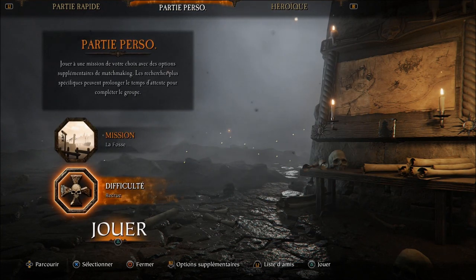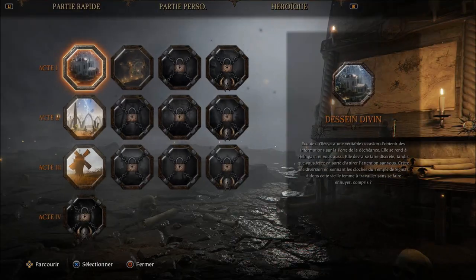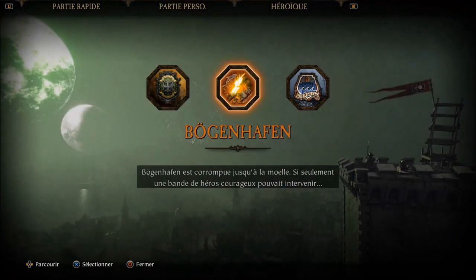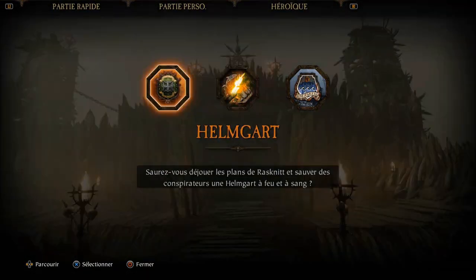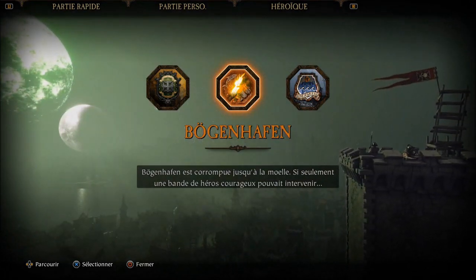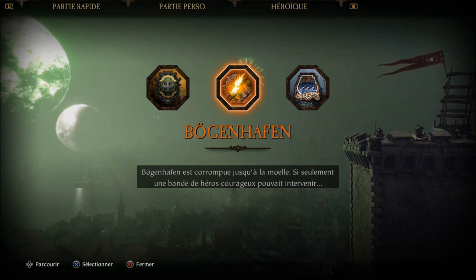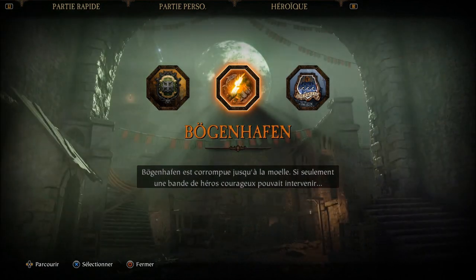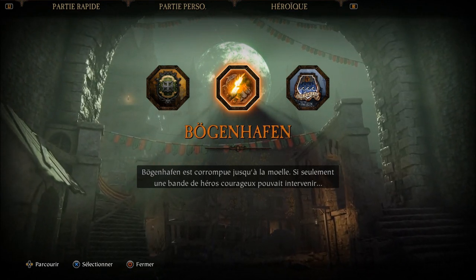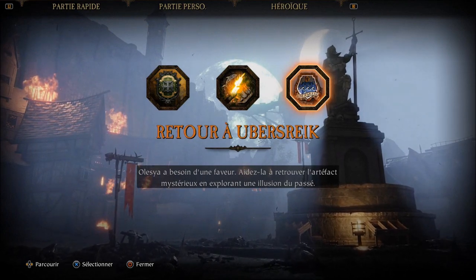The game offers 15 missions with the main storyline, as well as two DLCs included — the PS4 version, like the first game, has always incorporated all the DLC released on PC. And if my German is still good, I think the O is pronounced U, so it would be 'Bögenhafen' and 'Back to Überschreik', if I'm not mistaken.